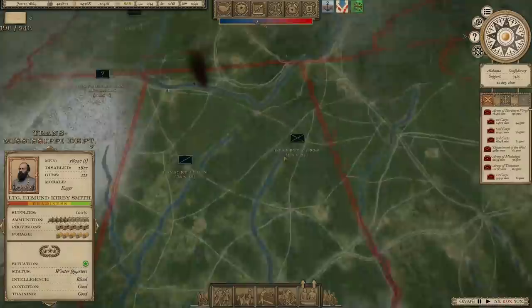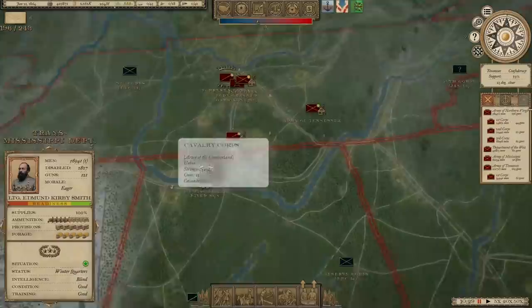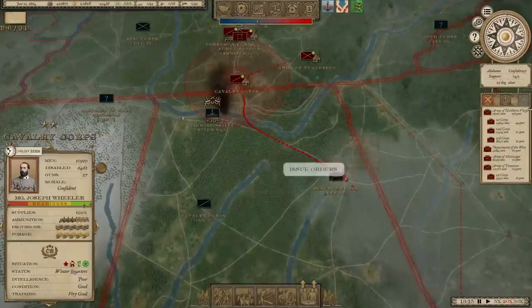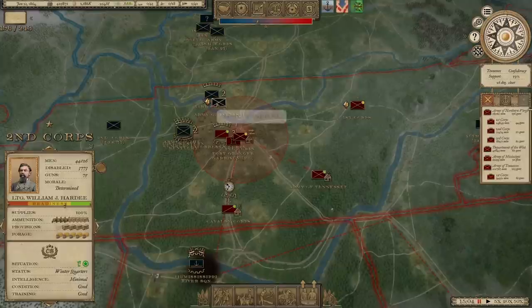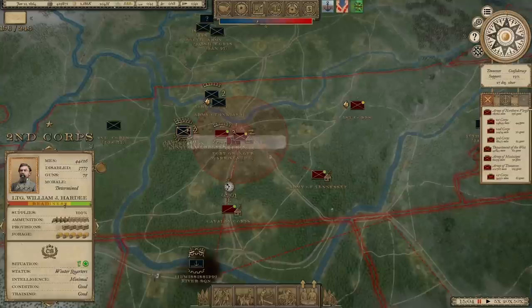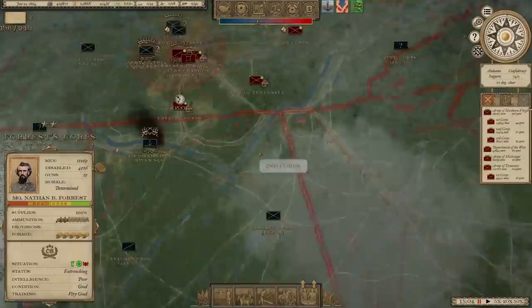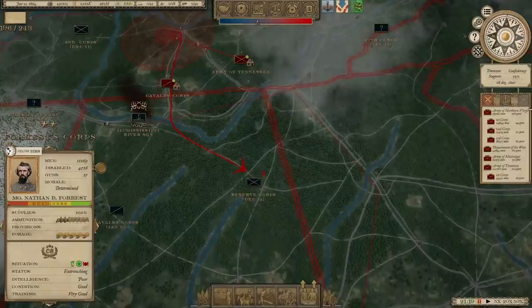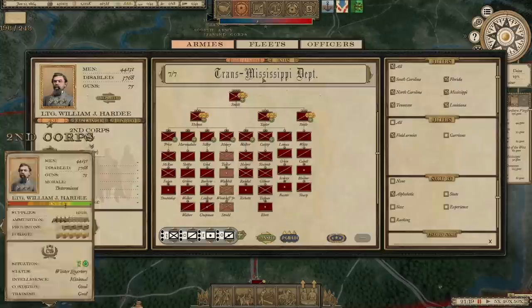But you can see here that they're just kind of riding roughshod through Alabama right now — 8,400 men there, an additional 11,000 there. So I think we're going to have to go deal with them. Let's send Joe Wheeler toward this Reserve Corps. I'm only going to have 44,000 men to defend Nashville, which might end up being a problem if all of these forces come at him at once since I'm sending the 1st Corps away. So we're going to send Forrest down there to help out. Use both of these Cavalry Corps to hit him and then turn on his other Cavalry Corps. I think we're going to need to try and recruit to Hardy's Corps and get some additional men there as well.